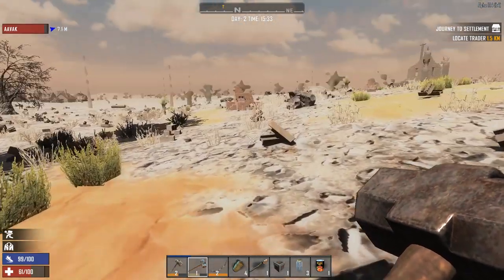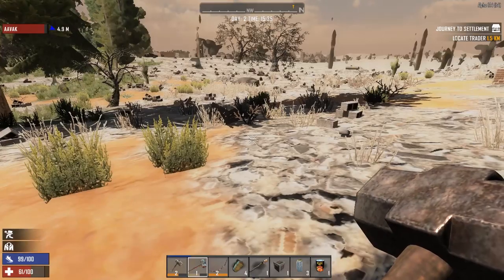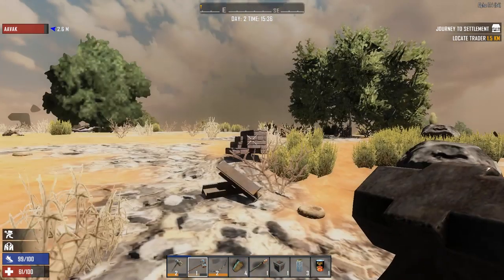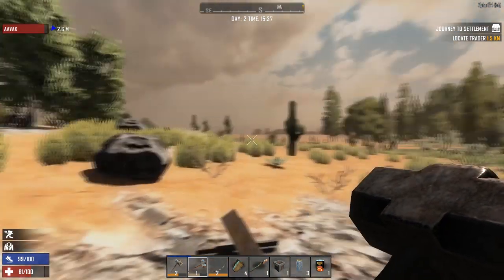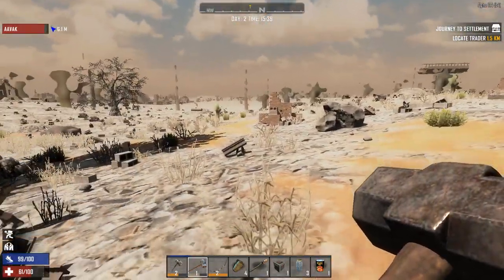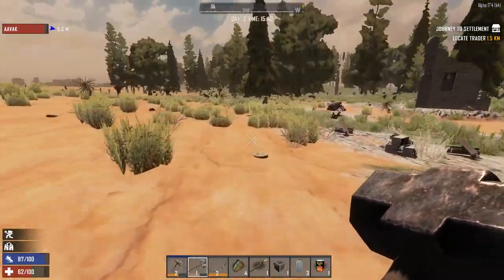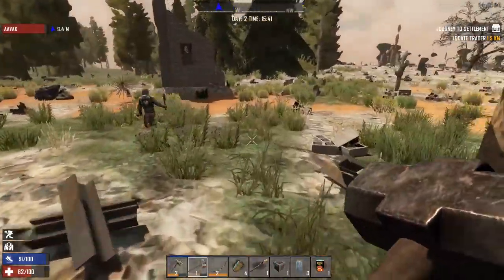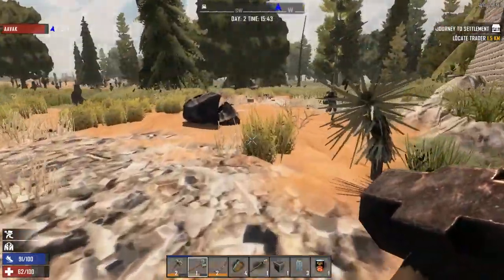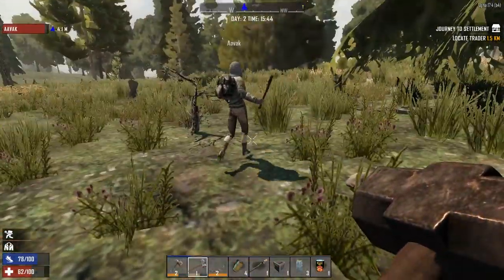It went from dropping too much to too little. It used to be that every zombie dropped something, which on horde nights was just ridiculous — you'd spend the majority of the day following a horde night cleaning up. I think we should head back to the temperate area and follow the road, because I don't want to go into the badlands — very high instance of mines and vultures. Incoming wolf!